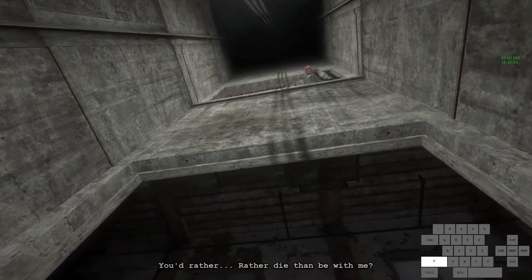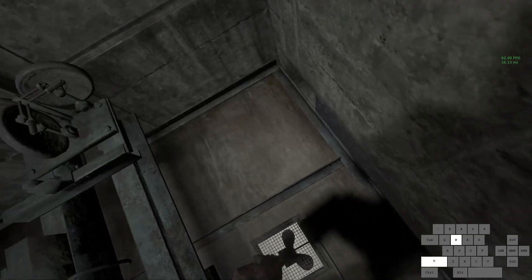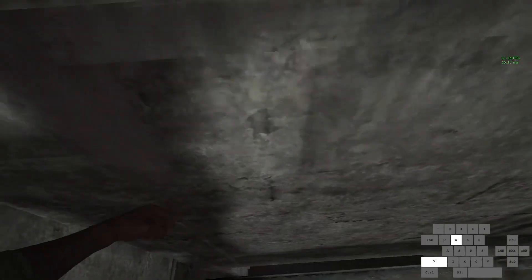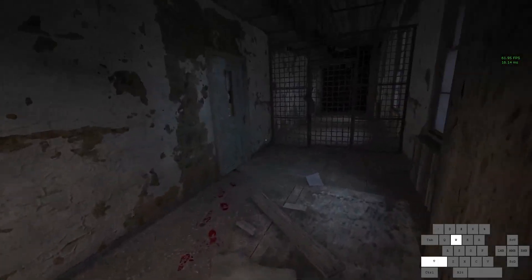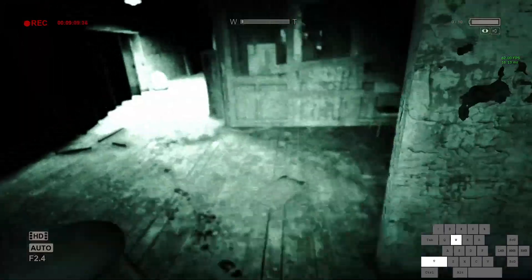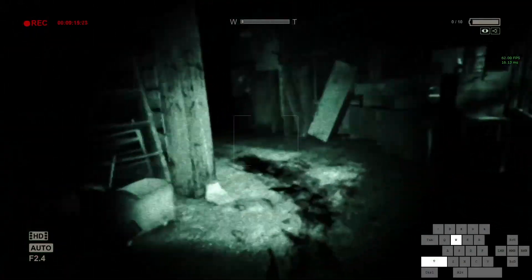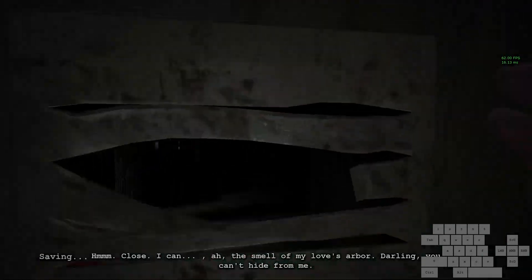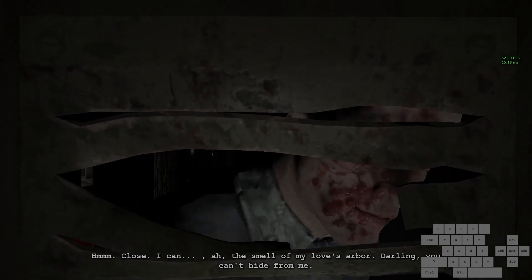Once Eddie stops being upset that we tried to get away, come over here and go forward. Once this raises we can go onto this. Come through here — don't hold open this door because you'll get stuck on the door frame. Come over to this door and when you hear him speaking you can go straight in and the cutscene will start playing.